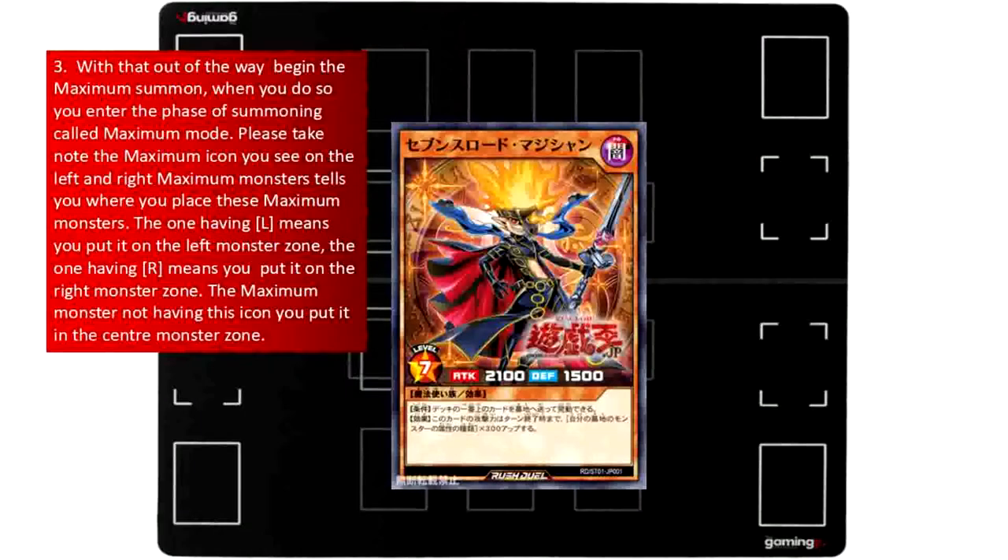Step 3: Begin the Maximum Summon. When you do so, you enter the phase of summoning called Maximum Mode. Please take note of the Maximum Icon you see on the left and right Maximum Monsters — it tells you where you place them. The one with L means you put it in the left Monster Zone. The one with R means you put it in the right Monster Zone. The Maximum Monster not having this icon, you put it in the center Monster Zone.